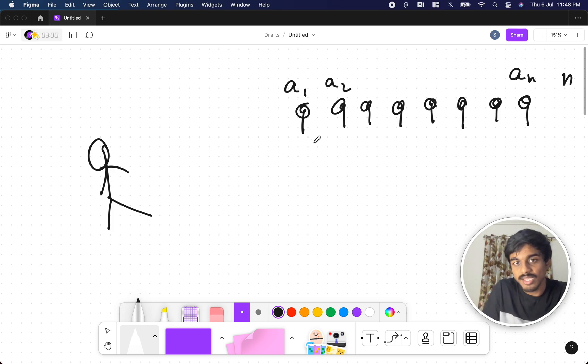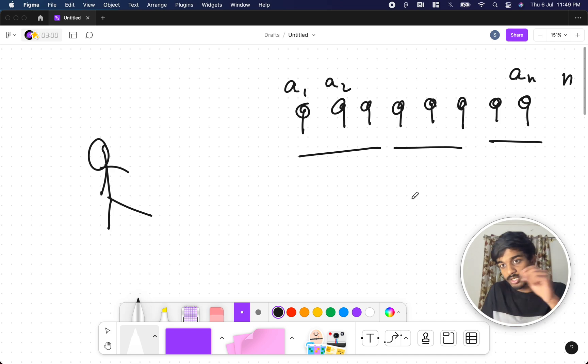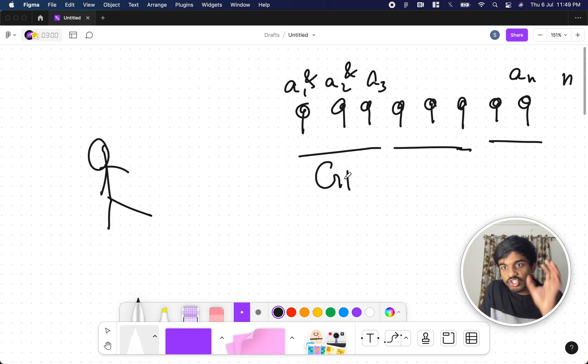Let's say he divides them into three groups. These are contiguous subarrays — everyone should be part of one group. After dividing into groups, the collective strength is the bitwise AND of the numbers: a1 AND a2 AND a3 is g1's strength, a4 AND a5 AND a6 is g2's strength, and so on for g3.